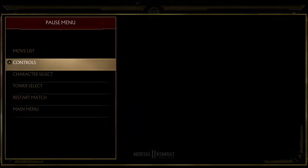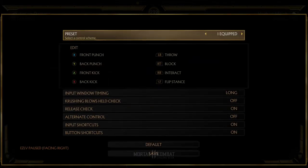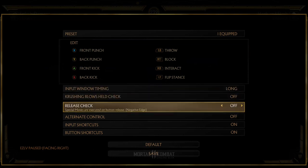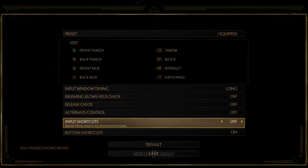Hey, what's up guys, my name is EZ and welcome back to another combo tutorial. Before we begin, go to your control settings, turn off release check, and also turn off input shortcuts. Without further ado, let's begin.